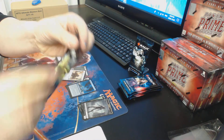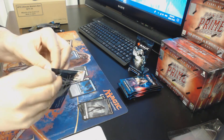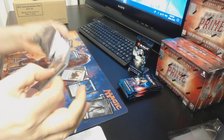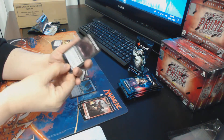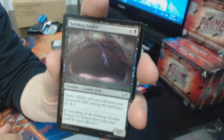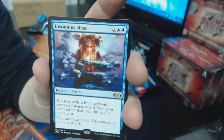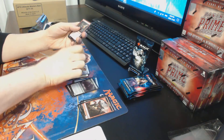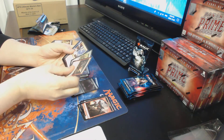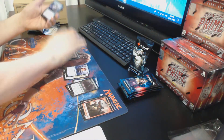Last of these packs — tried the pull tab, it only went up partway so let's just open it the other way. Pack three: Elemental token, Gurmag Angler as the foil, and our rare/mythic is Disrupting Shoal — I believe it's a regular rare. Uncommons are Lava Spike, Brawn, and War Leader's Helix — not bad uncommons.